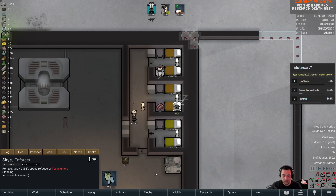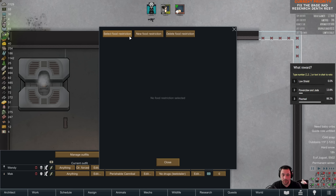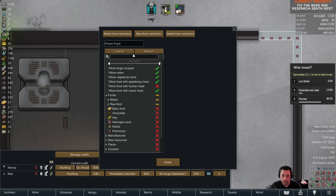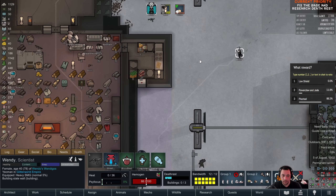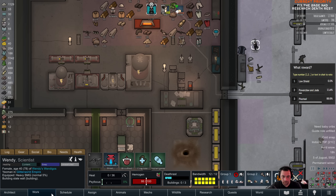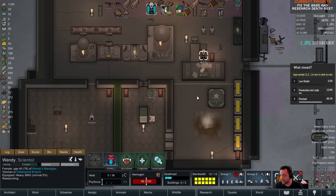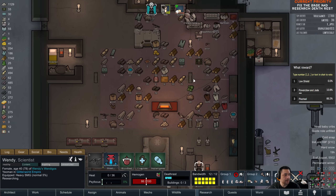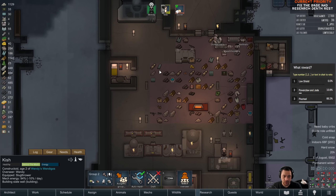That shouldn't have been rice. Prisoner food is gonna change — let me manage the food restrictions. It's now gonna be raw meat. And I'm researching death rest now. I think we're kind of out of the woods, so I'm gonna take the red light off. I just wish Kish worked faster.